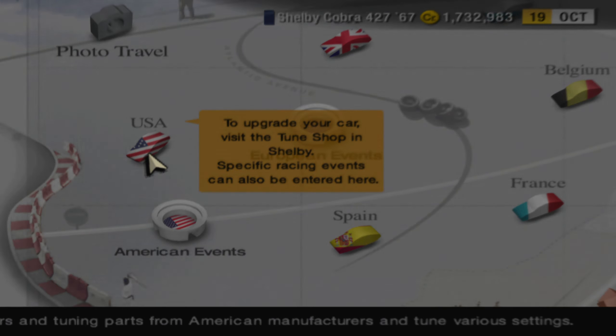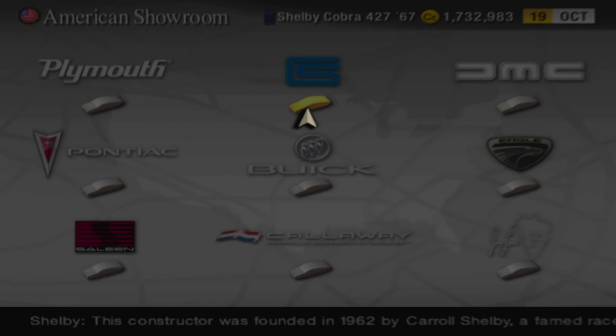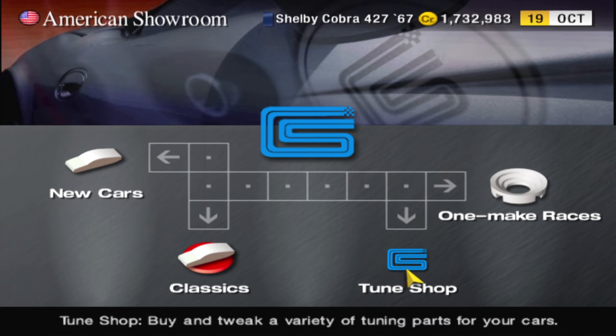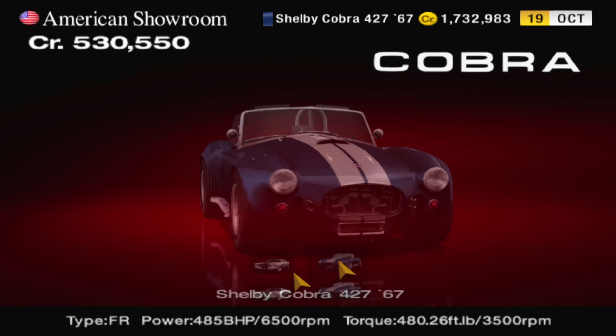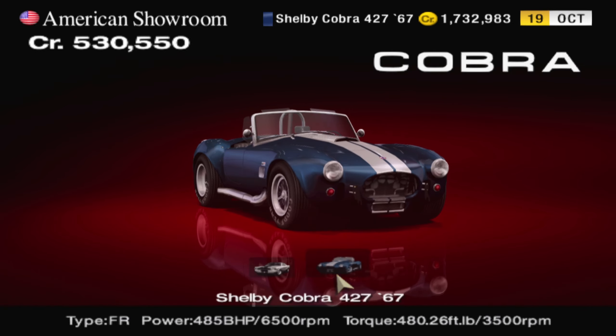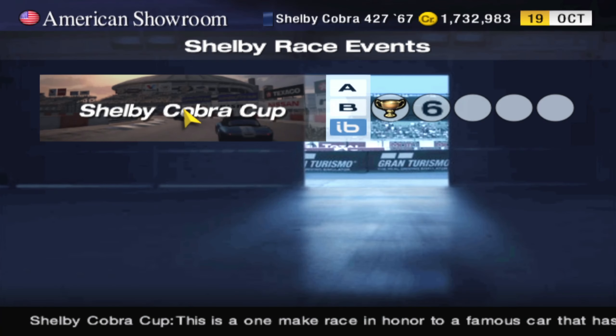So in this episode we're going to be going to our final American One Make Race, and I've already bought the Shelby Cobra for this. It only comes in one color, so I already bought one of these. We're going to go to the One Make Races.